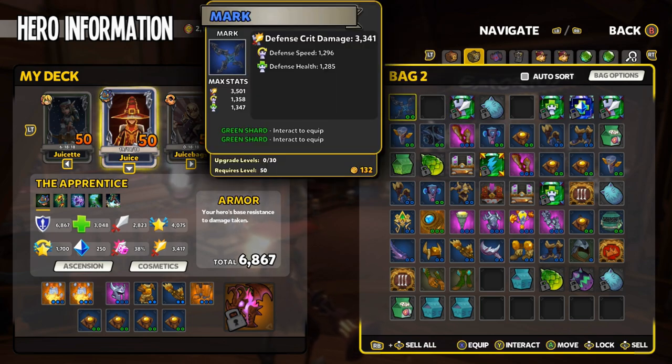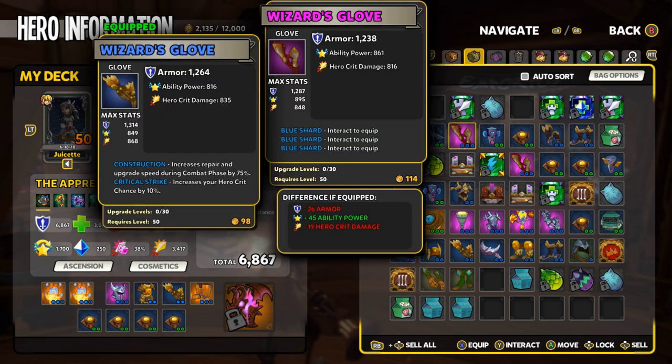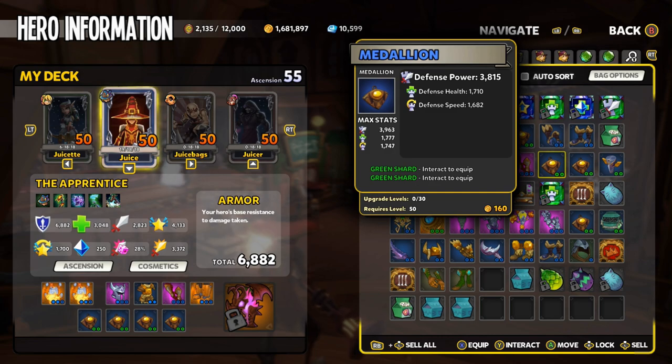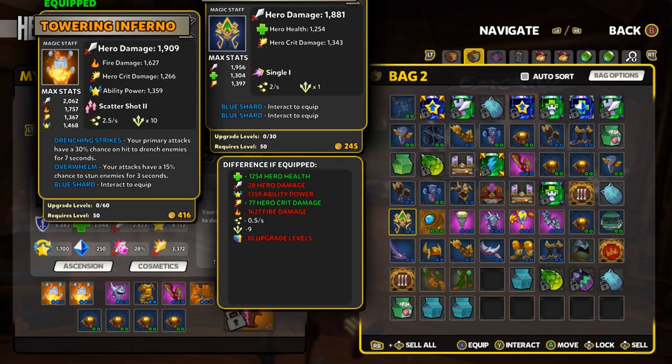I just finished a run and I want to show you what I do at the end of each run. No gear on anybody else matters except the relic position on your active hero. I'm not using any marks yet because I haven't found any relics that are exceptional. There's a decent totem here. Those gloves are a little bit better, so I'll go ahead and equip those. What I'm looking for on my Apprentice is ability power — those gloves have more ability power. Let me pull my shards out and then we've got a 3,800 medallion and a 4,038 medallion.